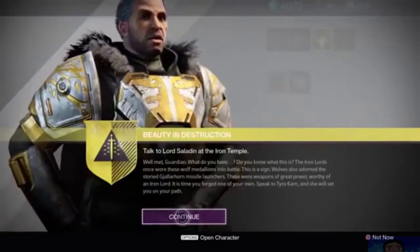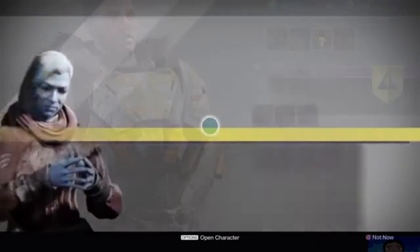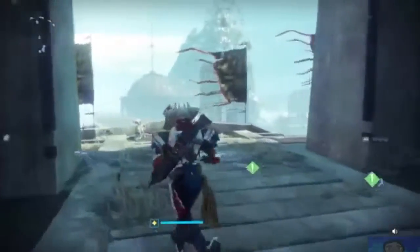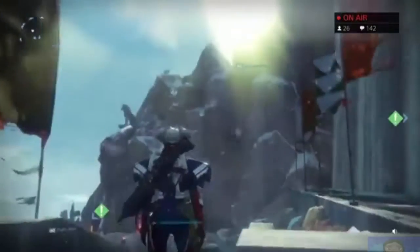Next, you're going to need to head on over to the Iron Temple and speak with Saladin. After speaking with him, you'll need to speak with Tyra Karn. She's going to ask you to collect Iron Medallions — the little wolf artifact thingy. There are seven of them in total.